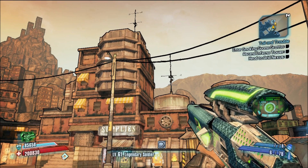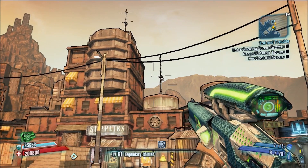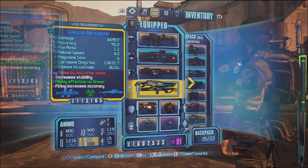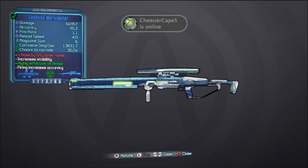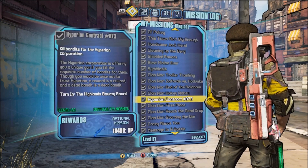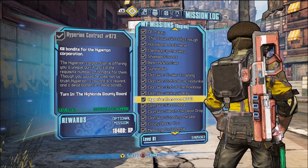What is up guys, Rukakis here going over the Morningstar unique weapon in Borderlands 2. This is a unique Hyperion sniper rifle that is given to you when you complete the quest Hyperion Contract 873, and it's available in the Highlands.